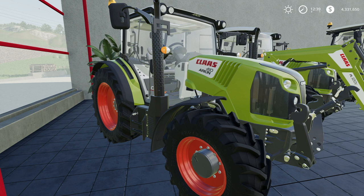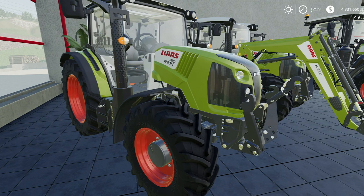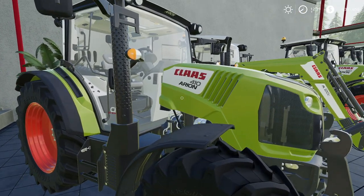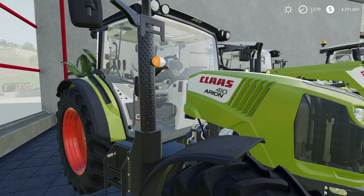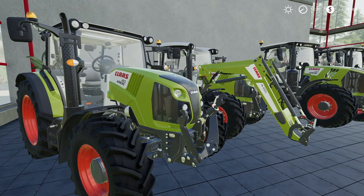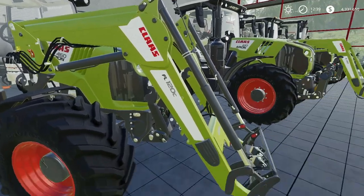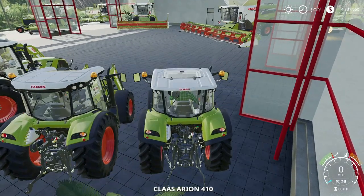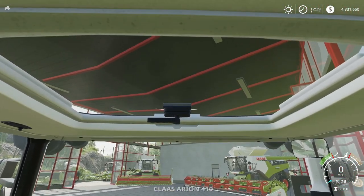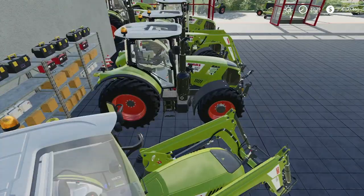We're going to start off with the CLAAS Arion 460-410 series. These run in a line of tractors from the model 410 up to the model 460. On both of these you can actually put a front loader attacher for the front loader arm. Another cool thing with this tractor is you can actually add what they call a panoramic view.